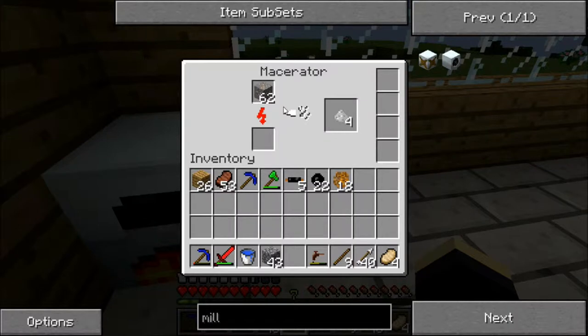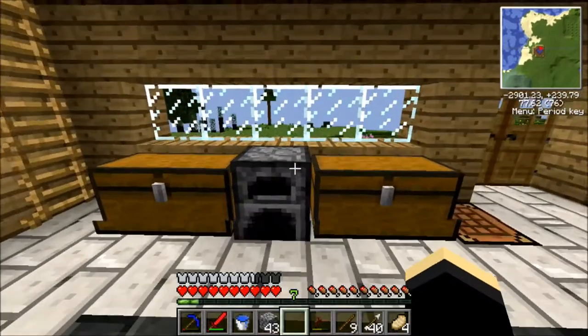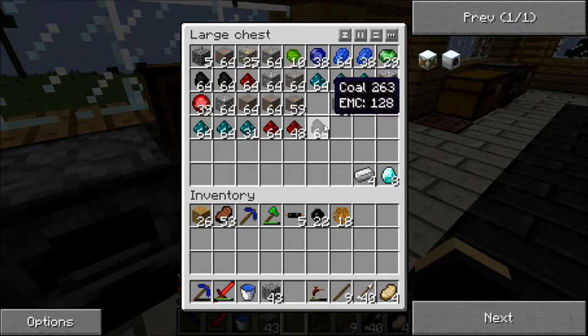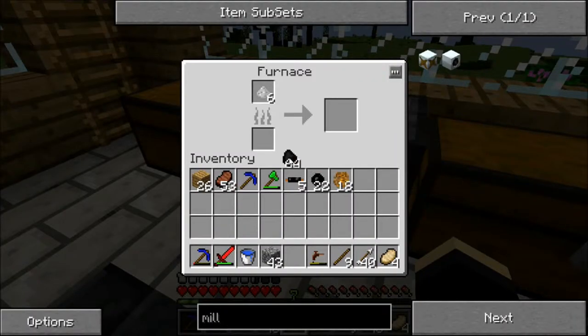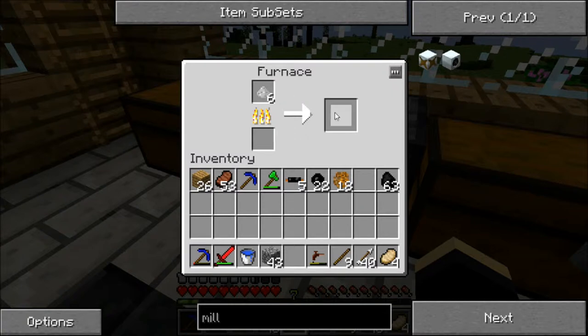As you can see whenever it macerates, when this gets into the macerator it gives two dust. I'll just show you that - there, it gives us a result. So watch it go.